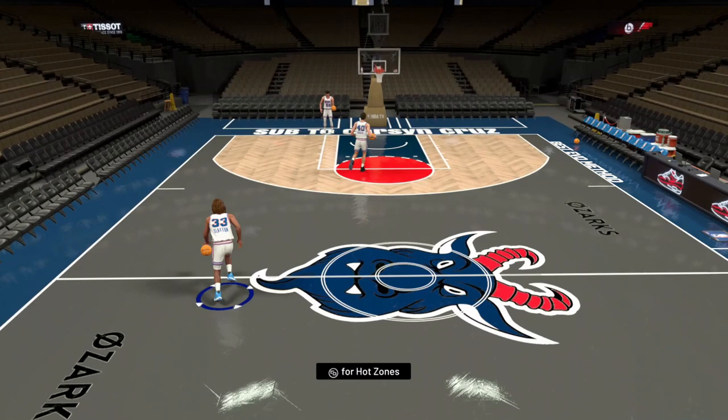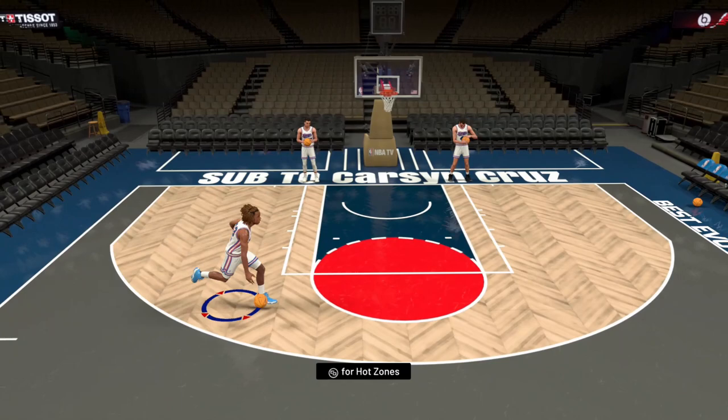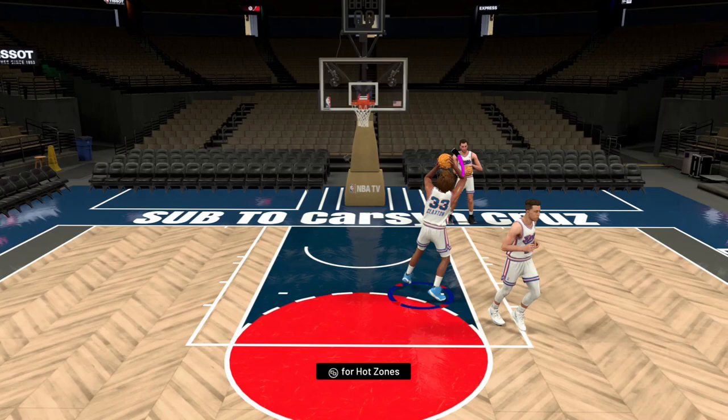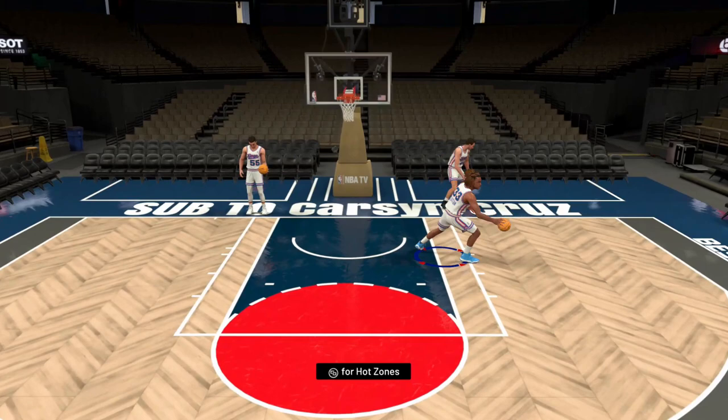If you just dribble straight line with Claxton he's okay, but the first time you try to hit a dribble move he's probably gonna struggle. He's got the post shimmy and the post fade shimmy that I like. He's got a pretty decent dunk package too. This card might not be too bad — it's gonna be fun to play with.